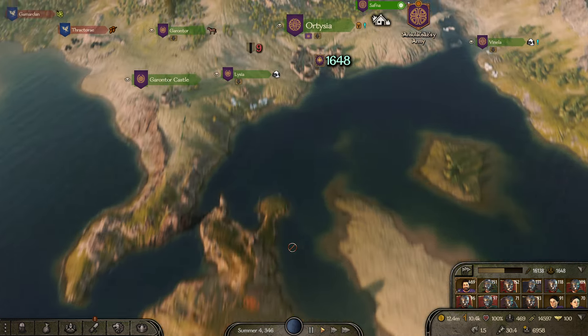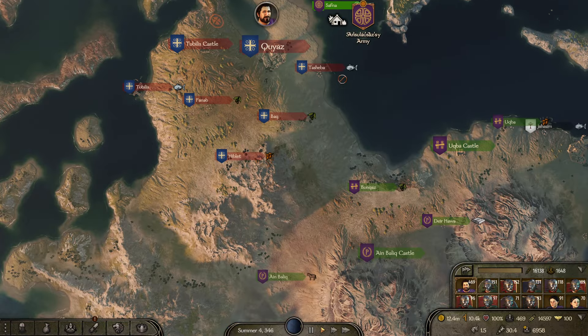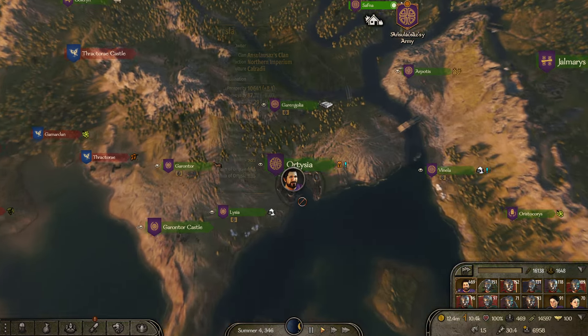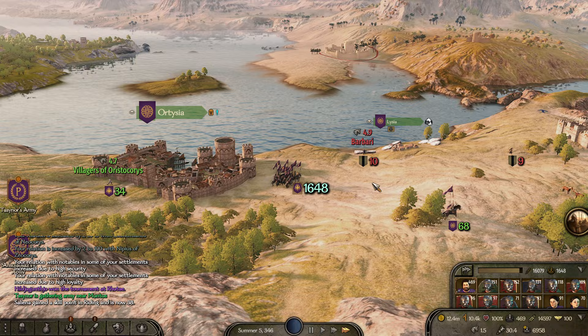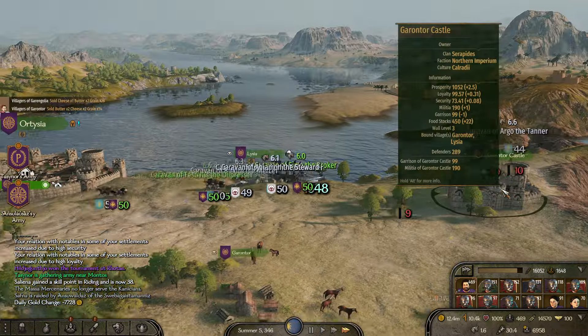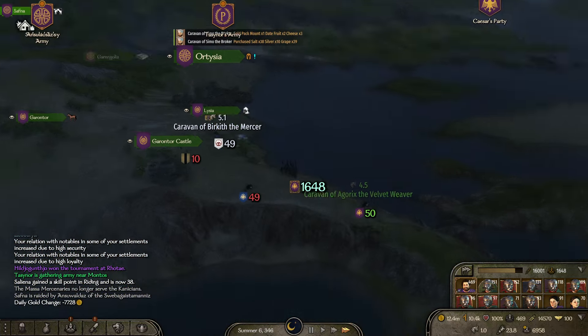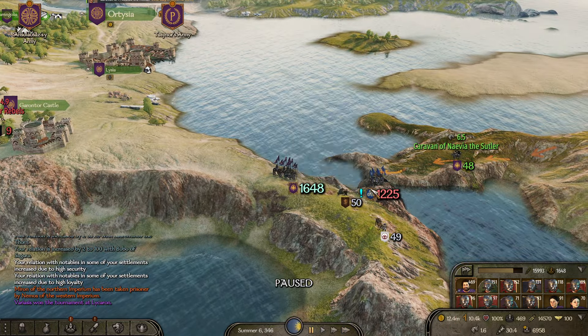I know where I'm going — we're gonna go south and actually take out all of this land here. We've got two castles down there; the best thing to do is go take Quizzes and push the Western Imperium to be where we want them to be. Basically we don't want them anywhere.